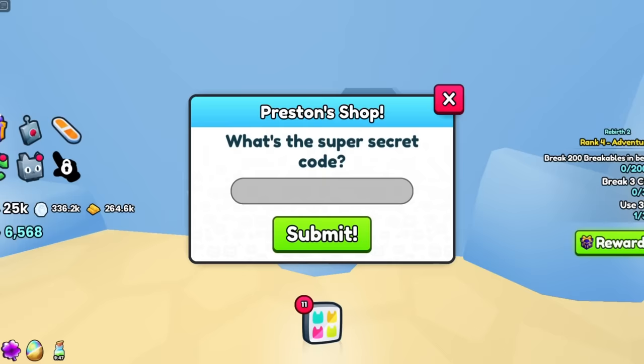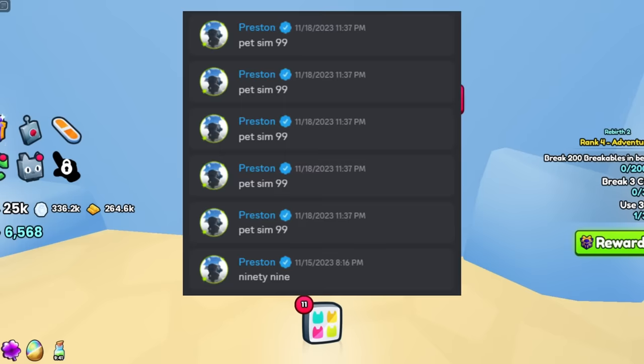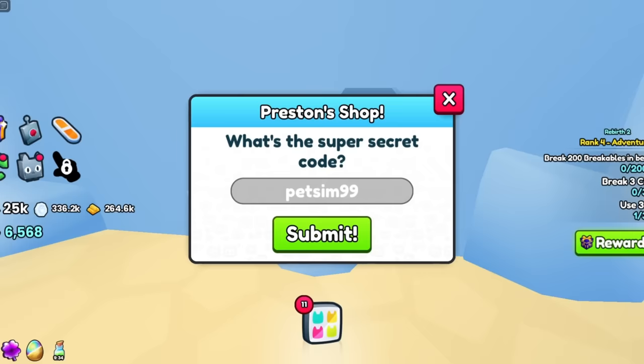So you may be wondering what the code is, and I won't be wasting any more time. So here it is. If you take a close look at this screenshot, you can see that Preston says the words PetSim99 and 99, and I actually think those could be the codes for Preston's secret shop — it is very likely, so you can enter them in.